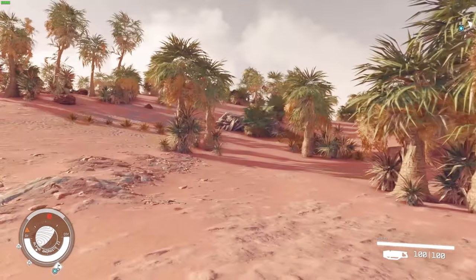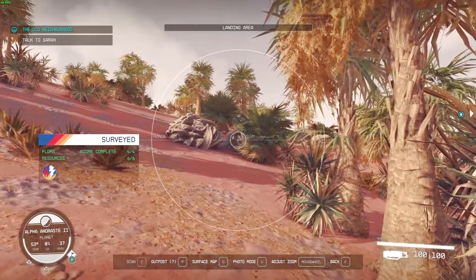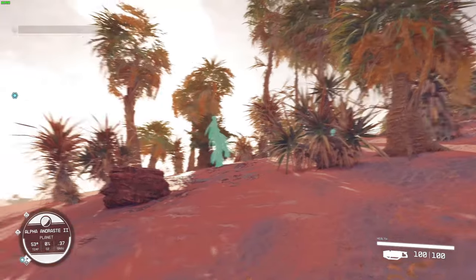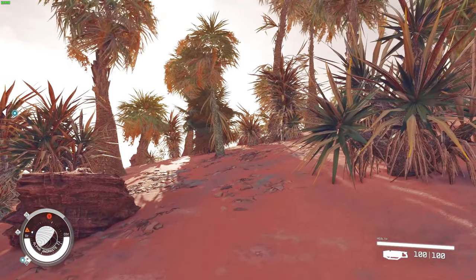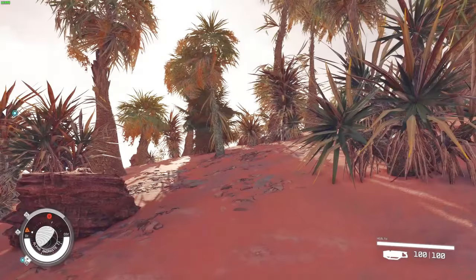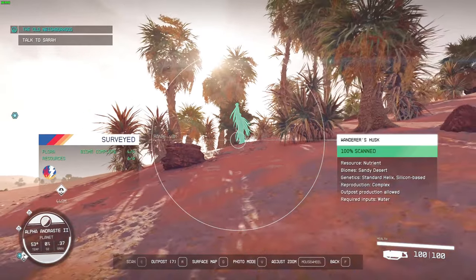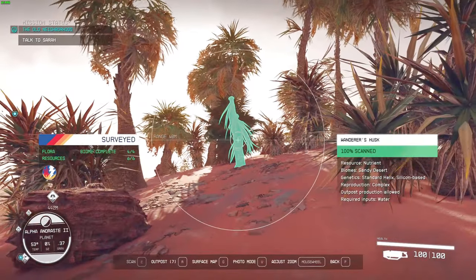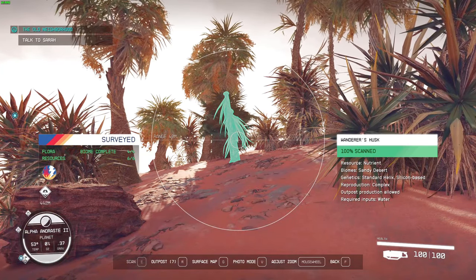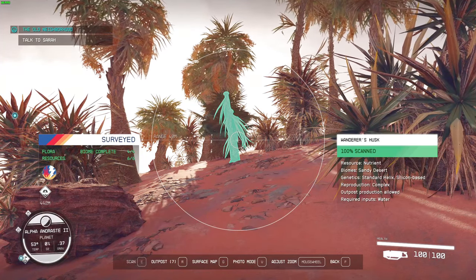Okay, so the first thing you have to do is find yourself a plant you can pick. Now, if you have your surveying skill at zero level, you need to get within 10 meters to scan a plant. If you have it leveled — I think I got it to level four — then I can spot things at about 50 meters. And if you scan it, or just look at it in the scanner, if it's green like this, that means it's completely scanned. To reach the completely scanned level, you have to scan the same plant type seven or eight times, depending on how skilled you are.